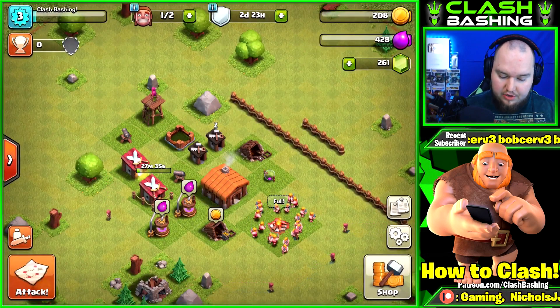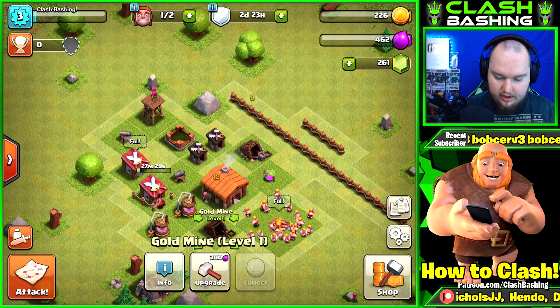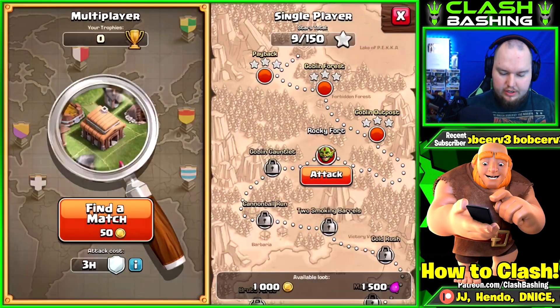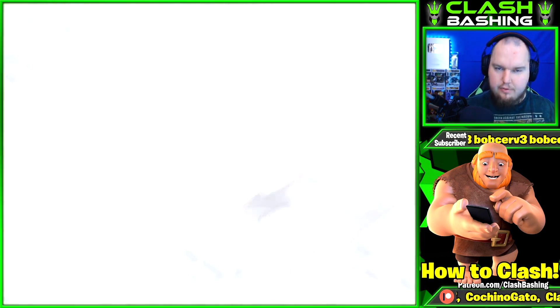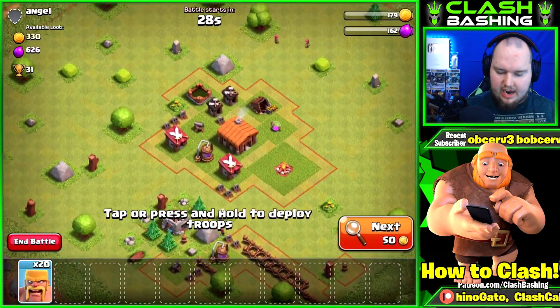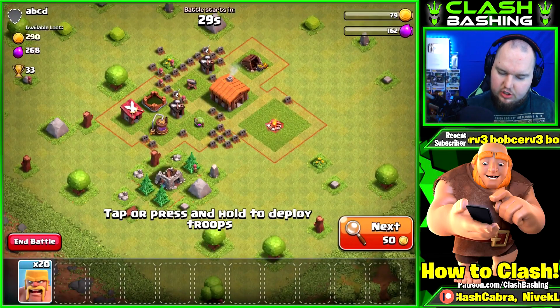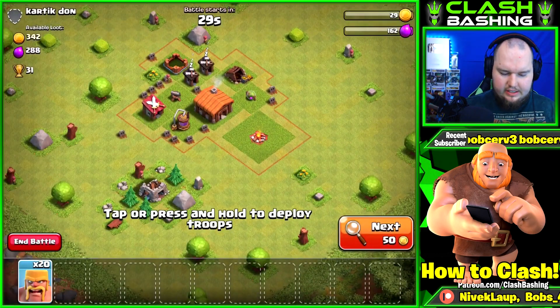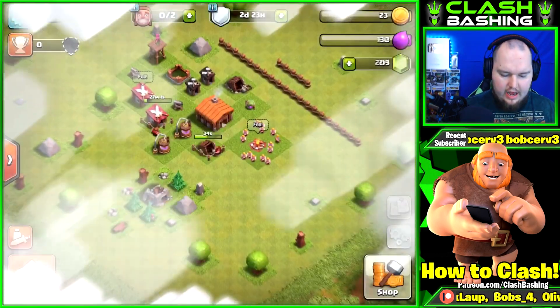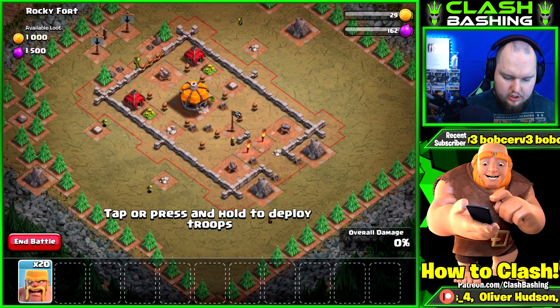We're a little low on loot - we don't really have much to upgrade. We have our 20 barbarians and I want to see how matchmaking works down at the lower town halls. It'll cost 50 gold. Looking at it, the offers are really low, so it seems better to hit the goblin map rather than do multiplayer battles down here at the lower town halls. I think the goblin map is going to be the right decision right here.